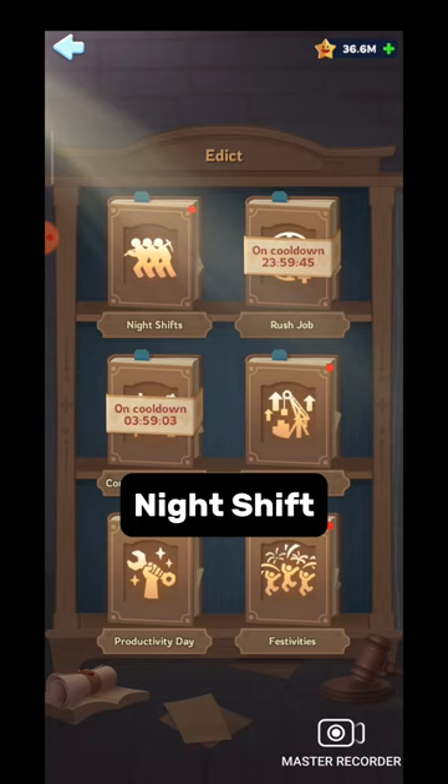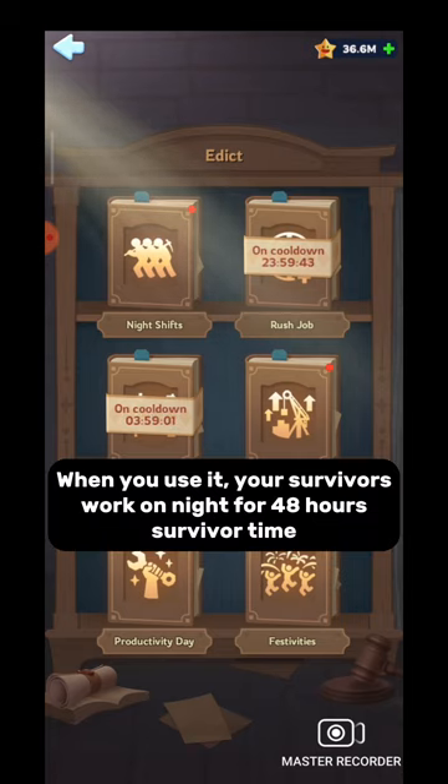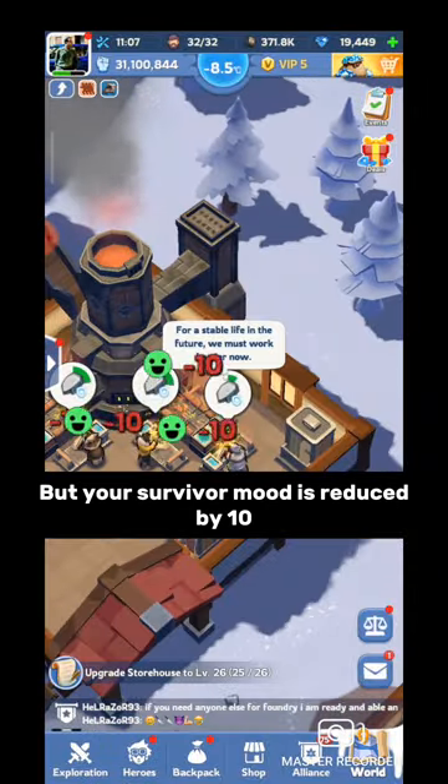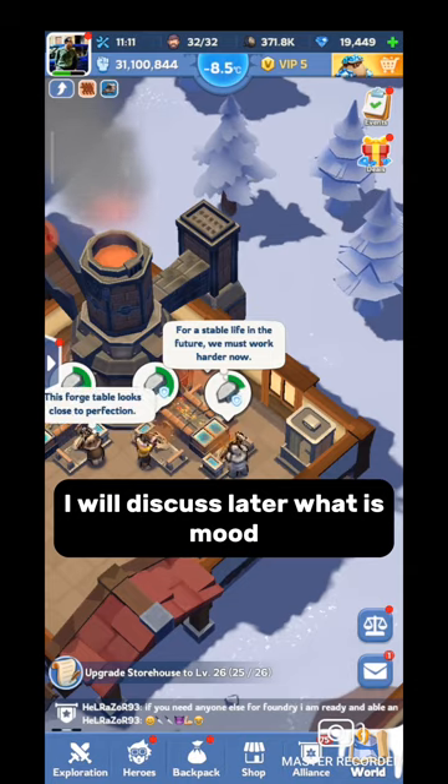Let's jump to our next edict: night shift. When you use it, your survivors work through the night for 48 hours. But your survivor mood will be reduced by 10. I will discuss what mood is later.